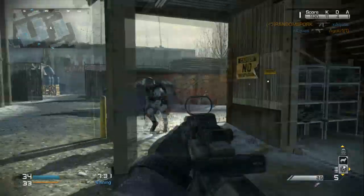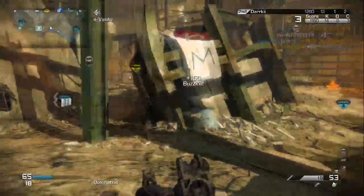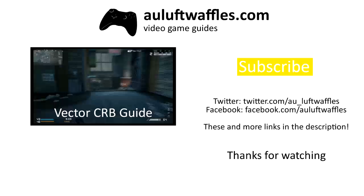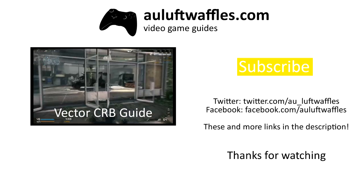In summary, the Honey Badger is an ideal weapon for any stealth setup. Armor piercing and the foregrip make it easier to kill enemies, which is vital if you don't want to be detected. If this video was helpful to you, please leave a like and subscribe.